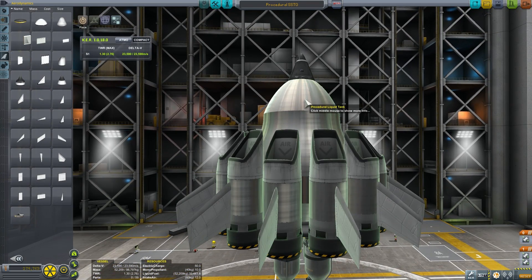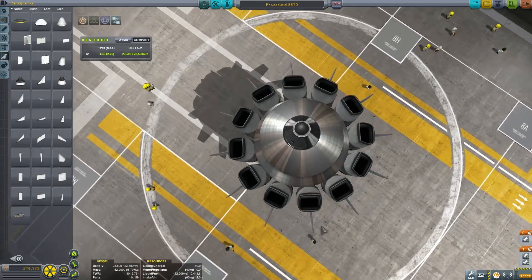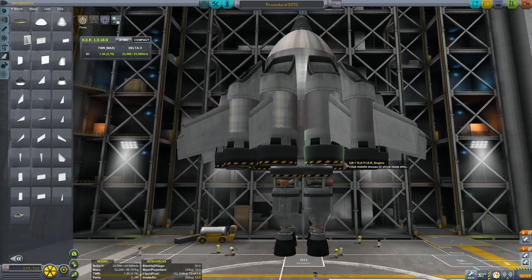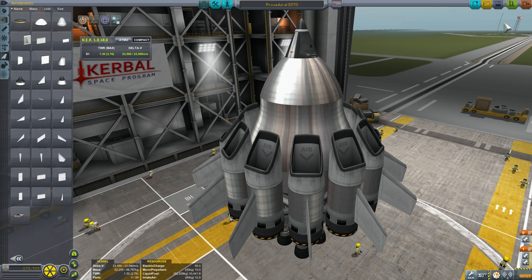Right before we launch - this is actually four procedural tanks that give a bullet-like shape, which I think is pretty cool. If you look from the top and from the side, it looks like a UFO - a really awesome fast UFO. All right, let's start the launch and see how it goes.